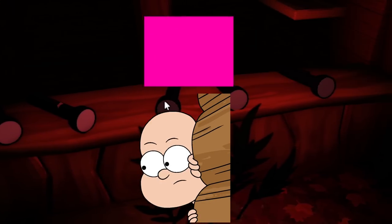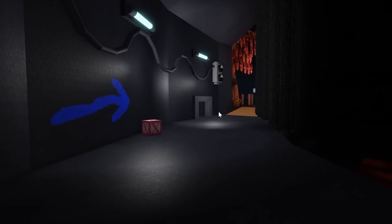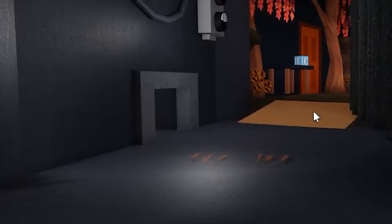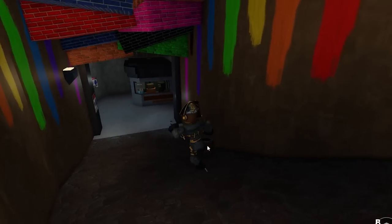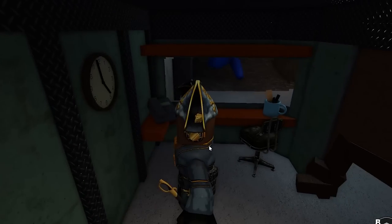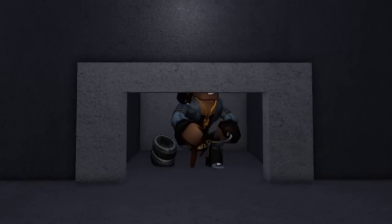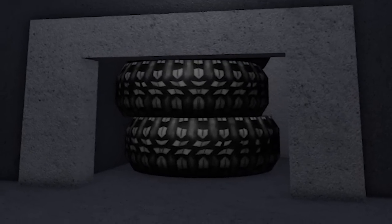Number 14: The Hole Camper. Similar to the Scaredy Cats, hole campers tend to hide within the walls, especially in certain holes and hiding spots placed all around the game. There's also a very popular hiding spot near the theater where monsters cannot get into that area. It's common to see people hiding in these spots for nearly the whole game, pretty much waiting for other people to finish the chapter.